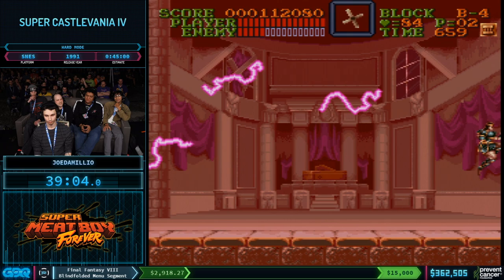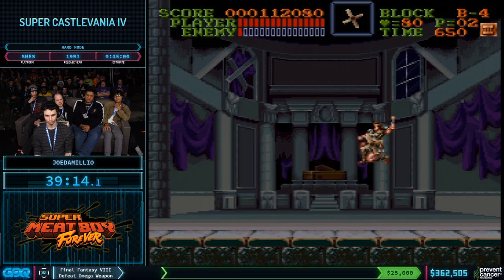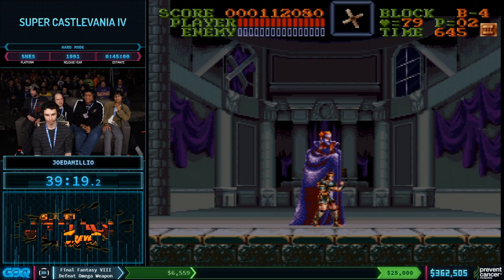Dracula gives you snacks mid-fight, which is nice — he's a generous host. He wants to make sure you're not hungry. Now he can eat our crosses. The timer is going to stop at the last minute when Joe gets the final orb. And that's it! Crowd, can we get one final orb as he's grabbing this?